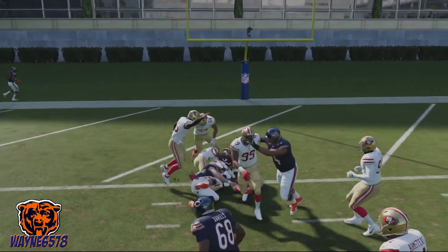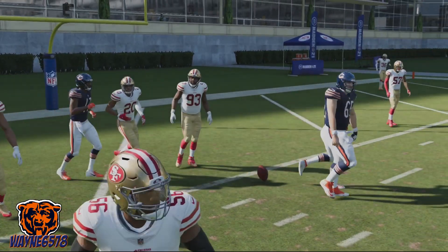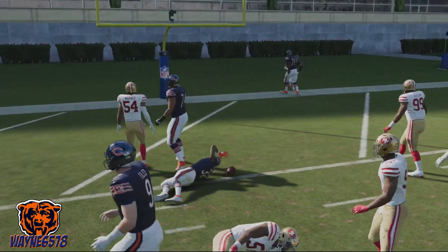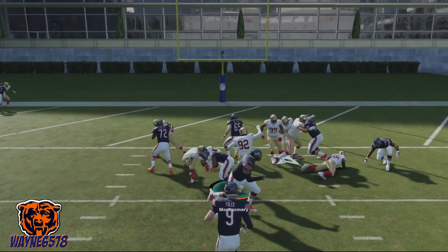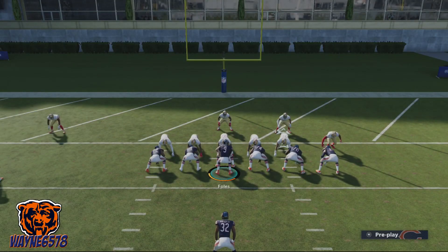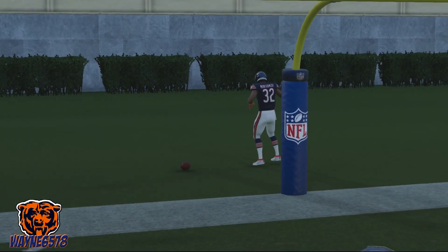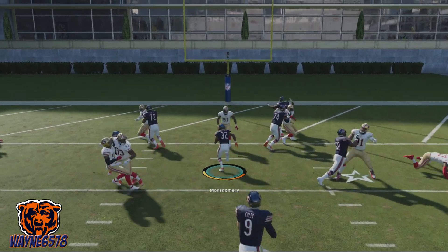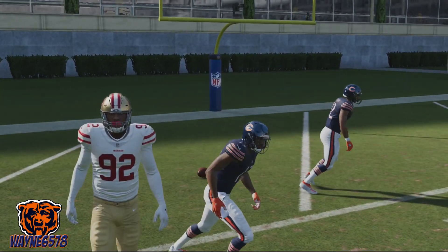With all these plays — if you run it once and get stopped in the backfield, just run it again. If they stop it that time, choose another run play because they have a defense that can stop that run. But I'm telling you, if you need inches, need to convert a two-point conversion, want to go for a game winning touchdown — make sure you have your power back and truck your way into that end zone. Now this is the 0-1 trap against random defenses. Same thing — just truck my way into the end zone.